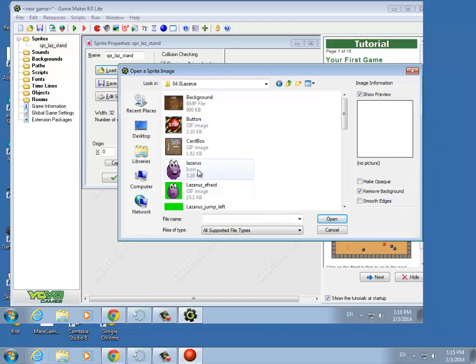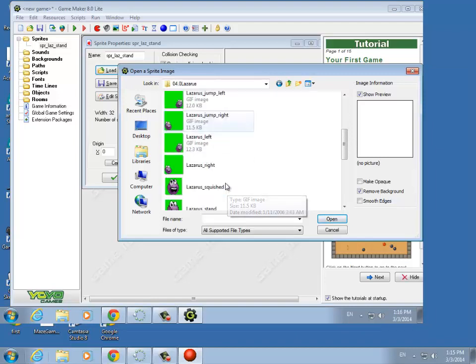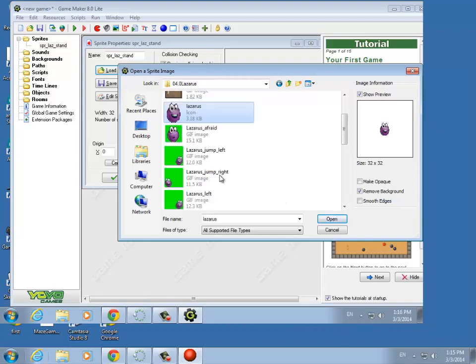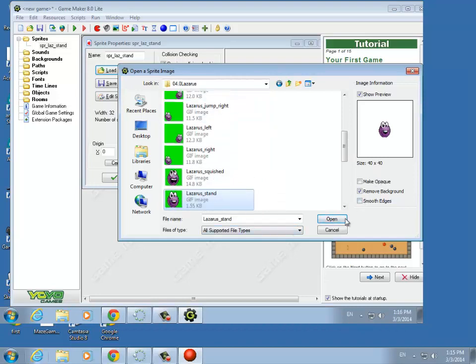You have to be careful when you pick the Lazarus Stand one, because if you get the wrong one it's just too small. That says it's an icon, so that's not the one we want. This is the one we want. Say open — check remove background on that one.